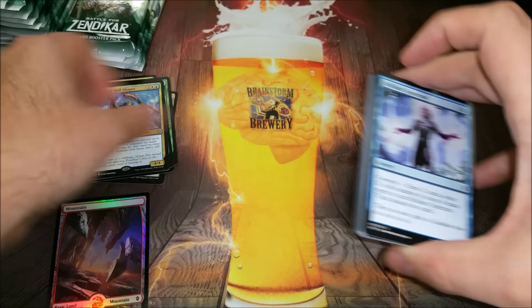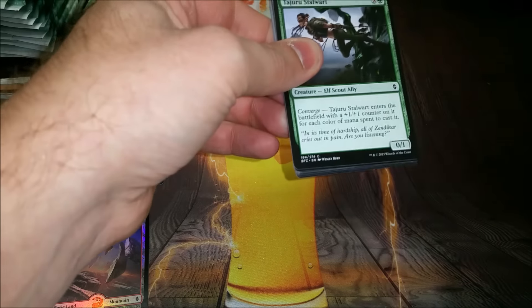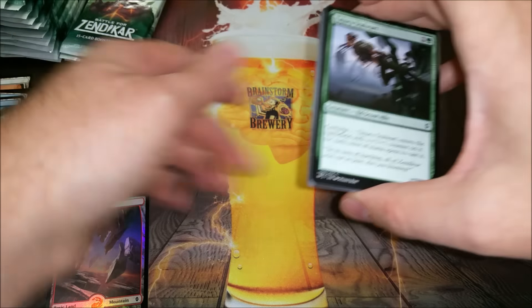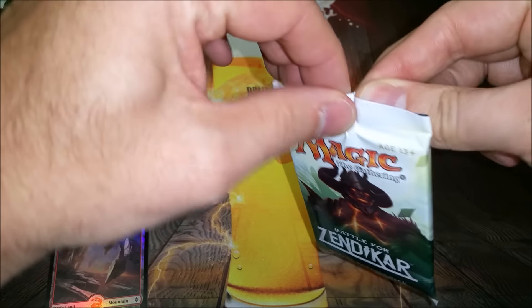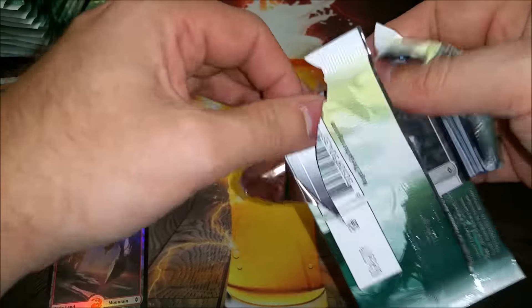Noyan Dar, Roil Shaper — it's a merfolk and an ally, which is pretty sweet. Plant token, island, and Ally Encampment. Not Badlands — that would be awesome, but based on the current reserve list, not legal anyway.